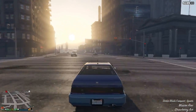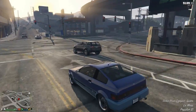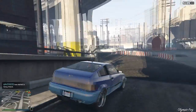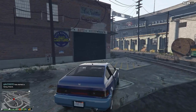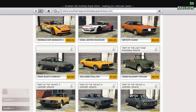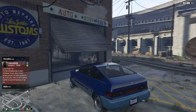Drifting with front-wheel drive — alright! So with this release, there's also the Dukes and — I forgot what the second car was called — the Stallion, I think it's called. Those two cars are also released with this one: 162 thousand and the other 171 thousand. I should probably buy those and do a review video on them as well. But let's just take this into the mod shop.